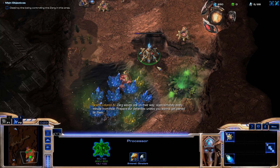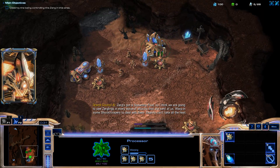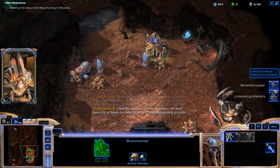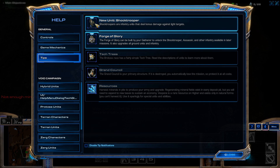Zerg waves are on their way approximately every minute. We have a tiny nexus called a Processor. Zerg's got a Spawning Pool, so I think we're going to see Zergling waves sent at us. We're given some Sock Troops to deal with them - Zealots can't take all the heat. I think this is a micro-intensive mission. We have Shock Troopers - infantry units that deal bonus damage against light targets, so they're basically Adepts. The Forge of Glory can be built by a Gatherer, which I guess is the Probe equivalent, and it upgrades all ground units and infantry.